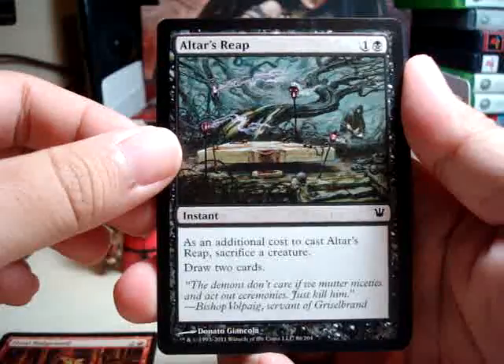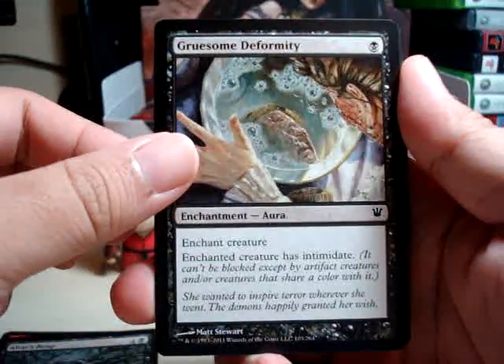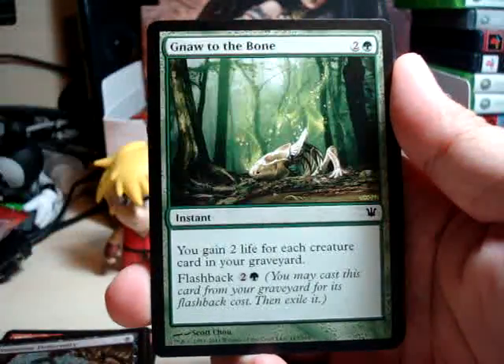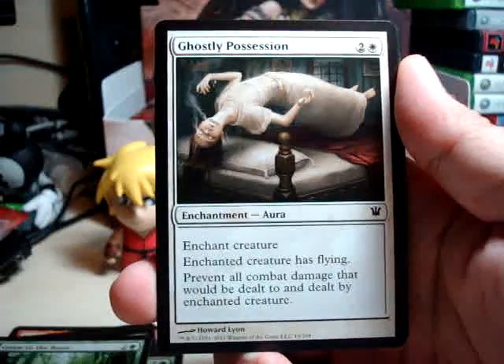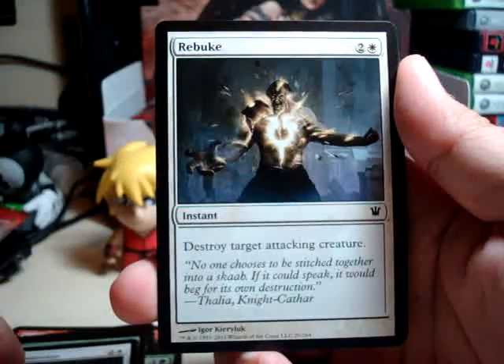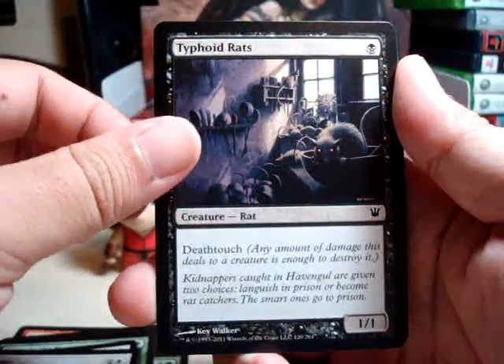Altars Reap — very nice draw mechanic. Gruesome Deformity. Dark Thicket Wolf. Gnaw to the Bone. Ghostly Possession. Rebuke. Typhoid Rats.